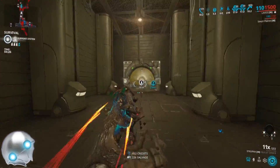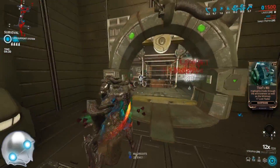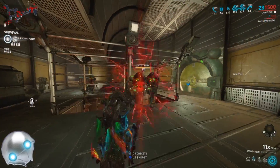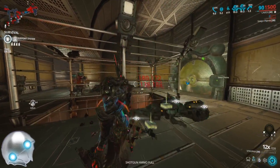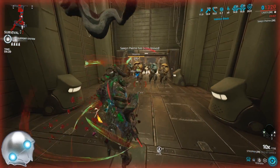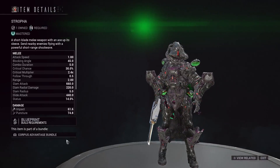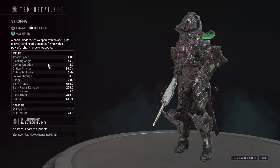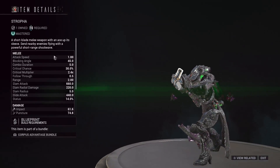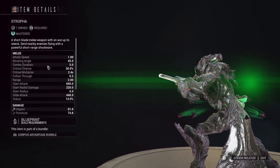The weapon we're talking about today is actually a melee — it's like a gun-blade, so it's a melee but also a gun. It's called the Stropha. This thing has been a monster for a long time. You can technically buy it from the market, but it does come from the Granum Void — the parts drop from there. It's basically a shotgun melee.